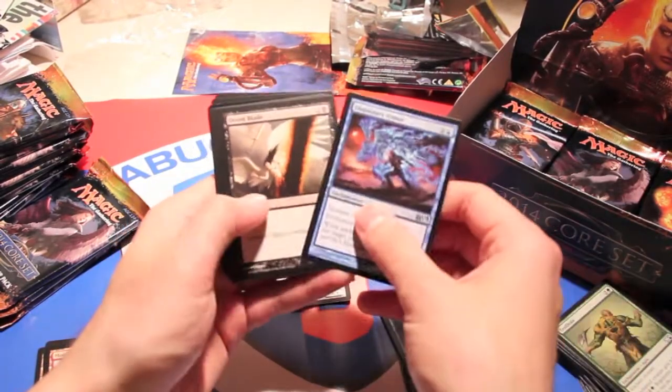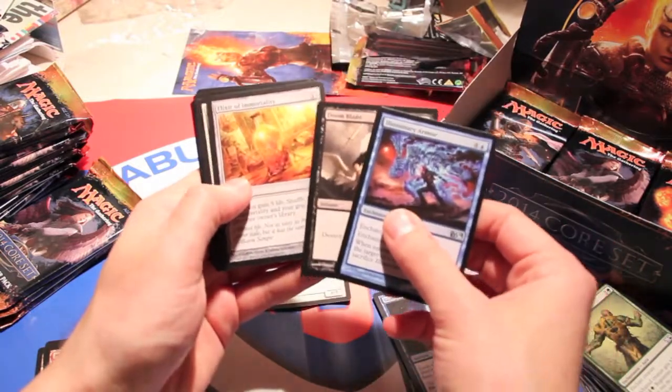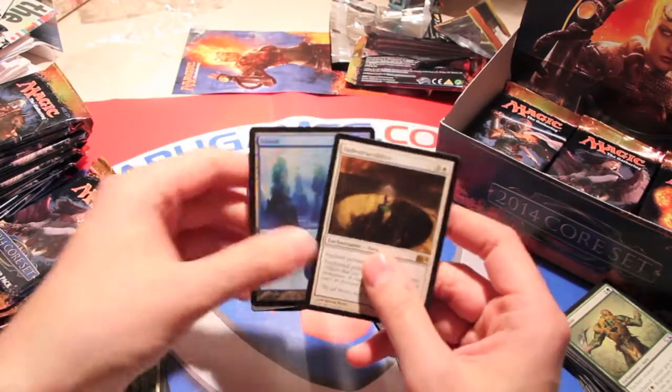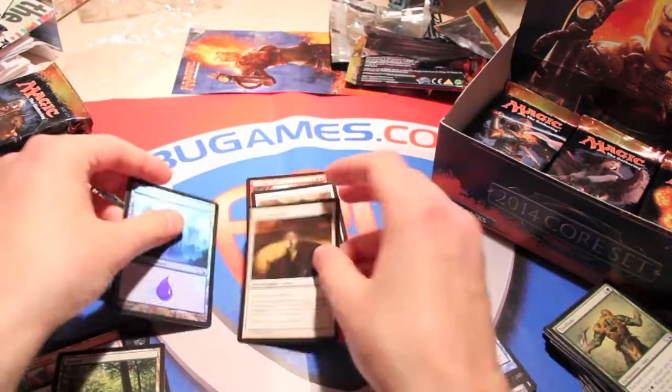We have illusionary armor, doom blade, elixir of immortality, and an indestructibility. And a foil island — what is it with foil basics in M14? I keep getting these.